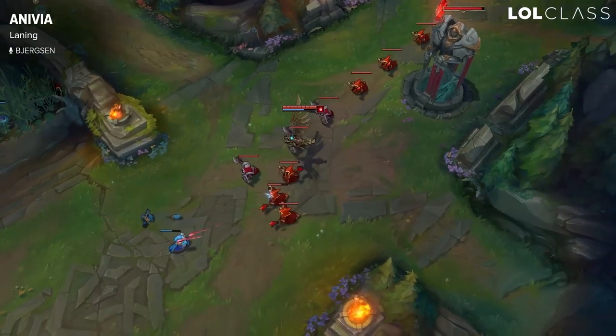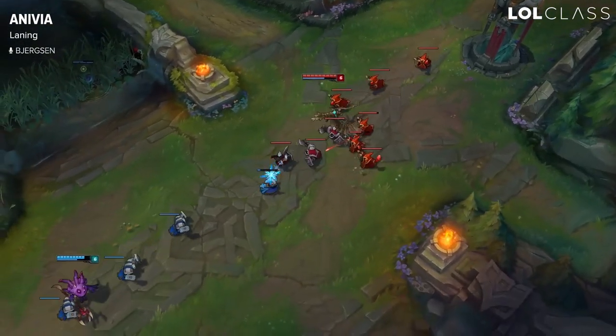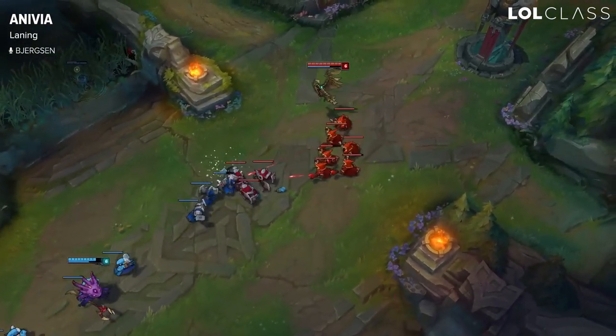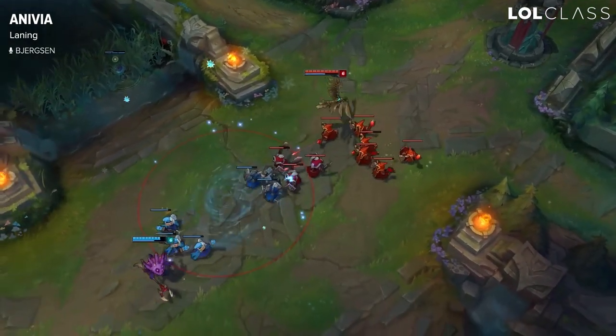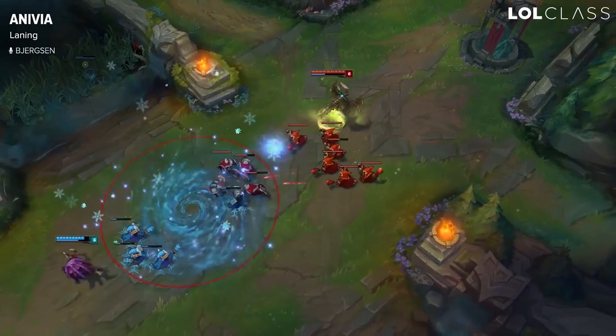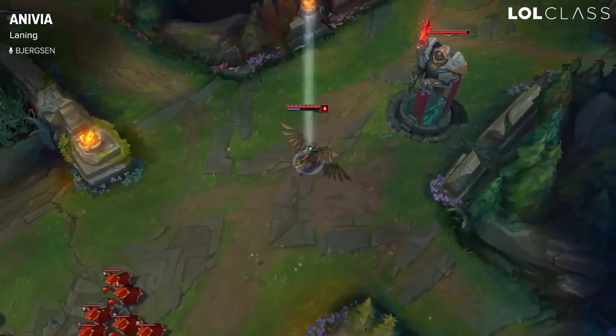After that, you kind of just want to play safe throughout the laning phase until about level six or seven, which is when Anivia can start trading with blue buff and with her ultimate. Just play safe and understand your power spikes and don't play too aggressive before you get your ult, because that's the most important point.